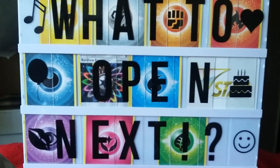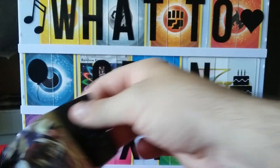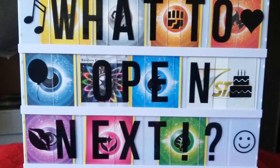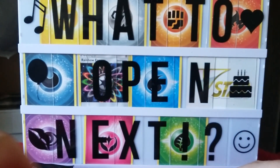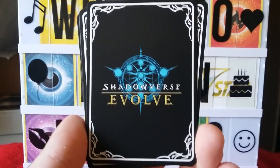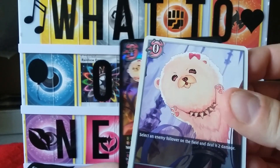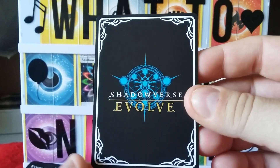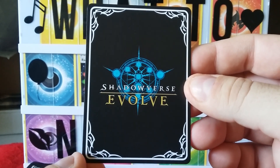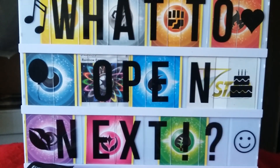Appreciate you stopping by — definitely hit the like button, subscribe, and help me answer the question: what to open next? In the comments, tell me what's up, who you are, where you're from. Tell me what you liked about this pack. In Shadow Verse Evolve, the token cards have the white border and the regular cards have the black and gray borders. That's what the back looks like on all of them. Thank you guys for stopping by — have yourselves a great day and I'll see you on the next video!